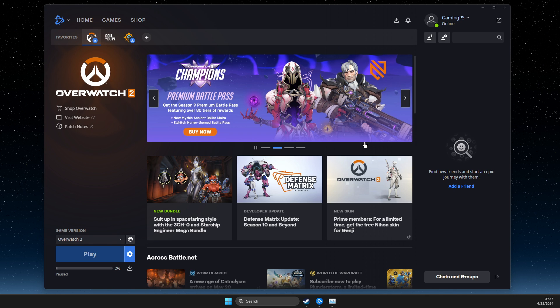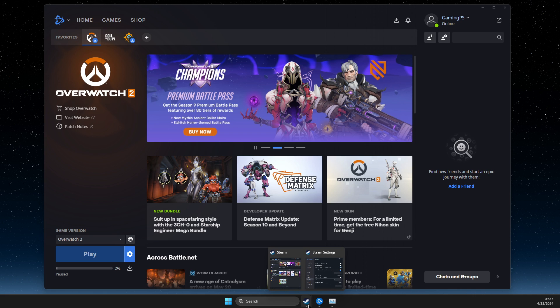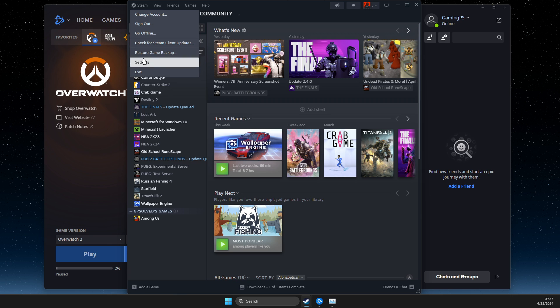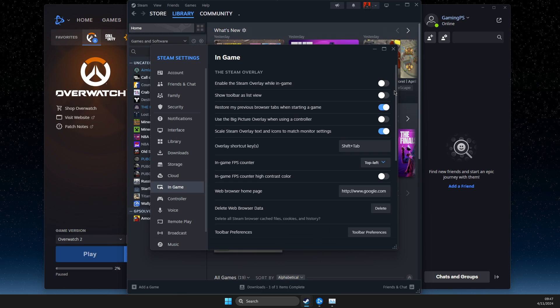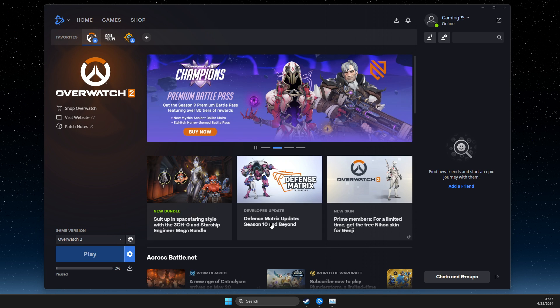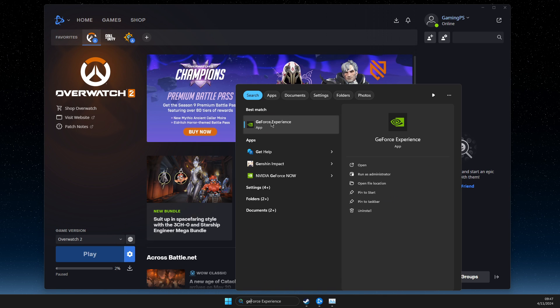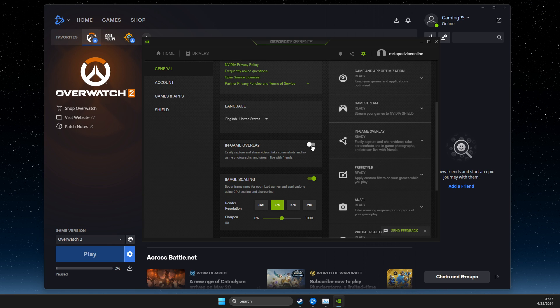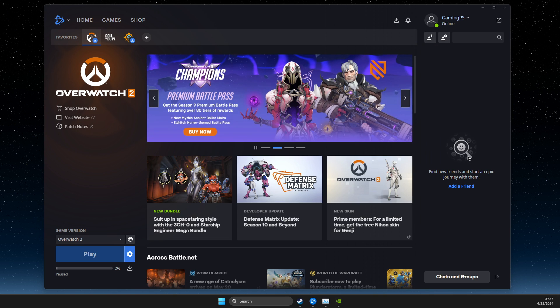Steam has an overlay, Discord has an overlay, GeForce Experience has an overlay, and streaming software like OBS also has overlays. For Steam, go to Settings, then In-Game, and disable the Steam overlay. You can do the same on Discord. For GeForce Experience, go to Settings and disable the in-game overlay. For some people, this should fix the problem of the game not launching on startup.